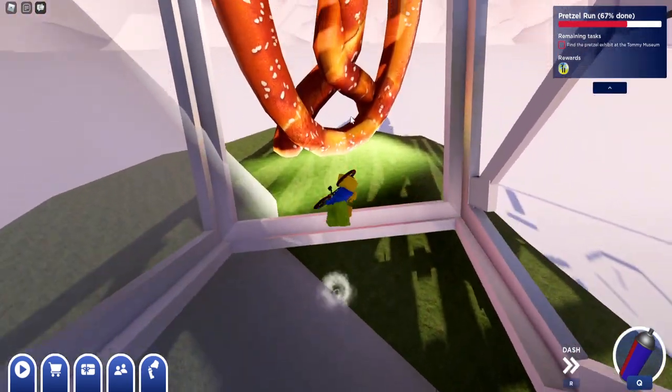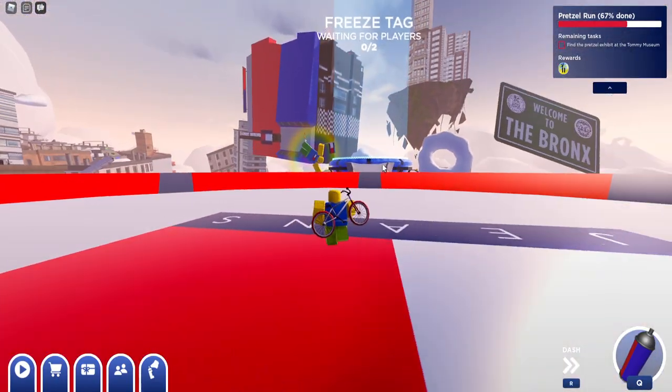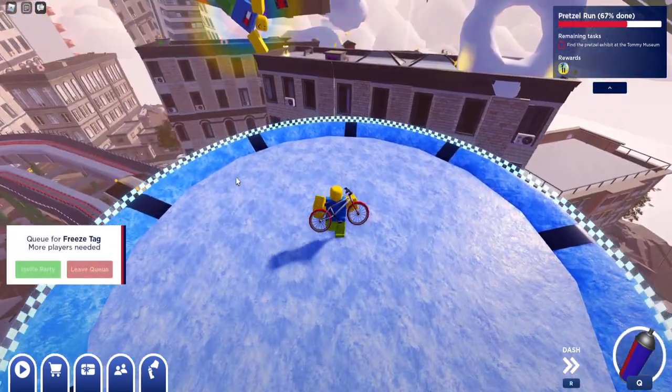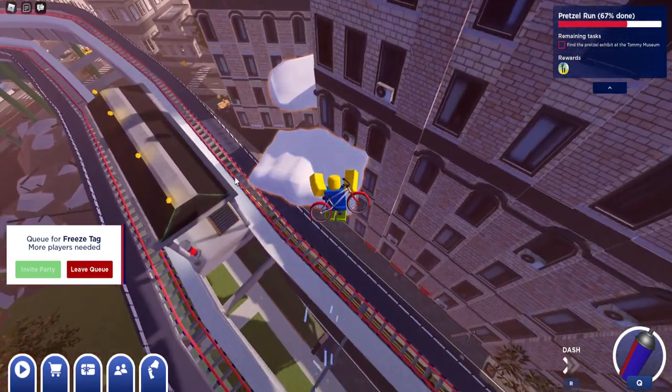Once you reach the end, click Claim and hold down E. Then once you get the badge, reset. I'm going to head to the Tommy Museum over there — it's just across these buildings. Going to try to get there as fast as possible; it's a little bit more parkour that we need to do.